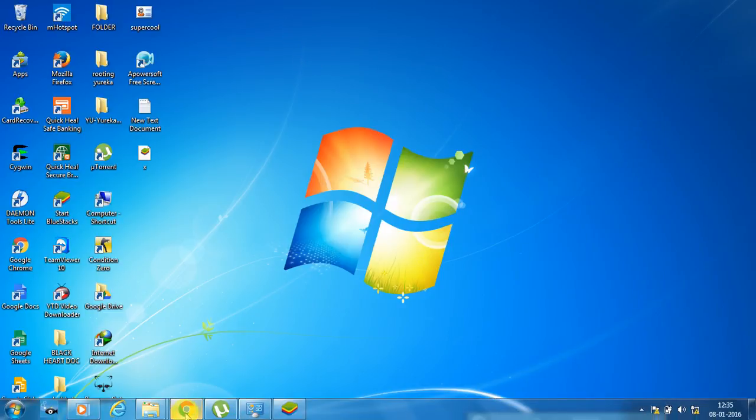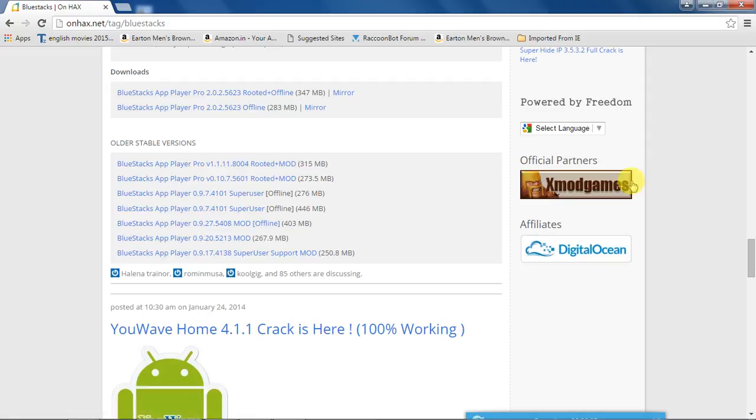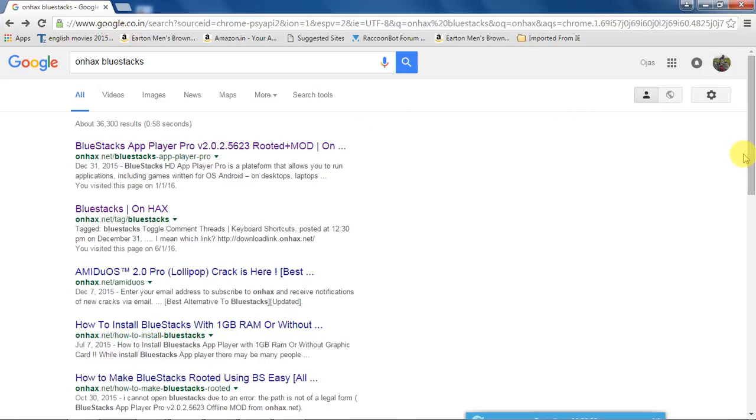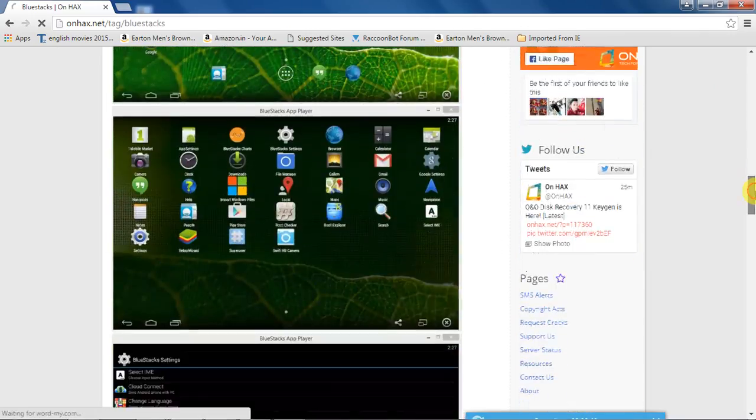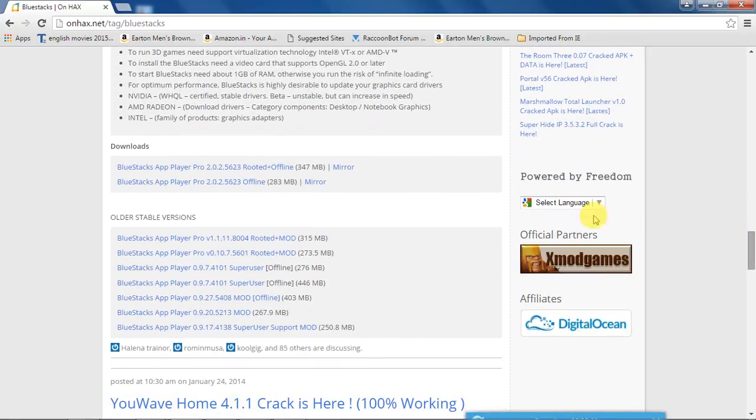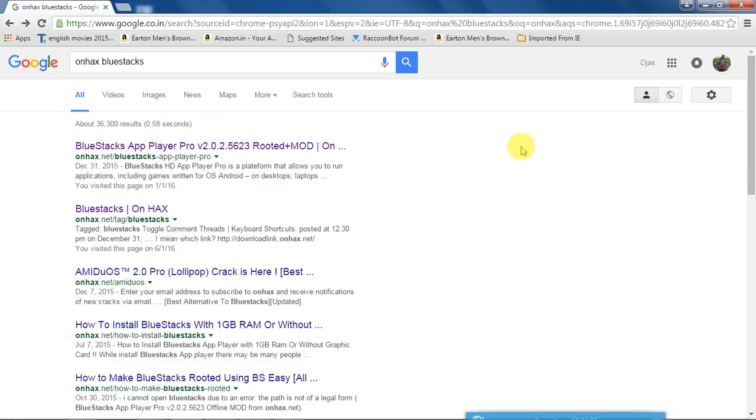Many people don't know what is the right version to download, or from where to get it. So I suggest to you, this is the site where you will get the right version. If you have any other versions, please uninstall it and install the right version. Just scroll down here. You will find many versions, but the right version is BlueStacks Applier Pro 10.75601. I have given the link in the description. You can check it out later.